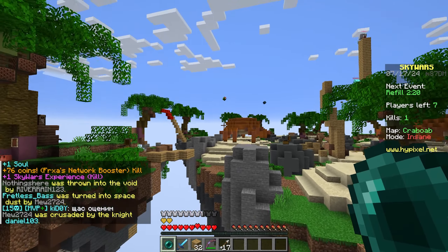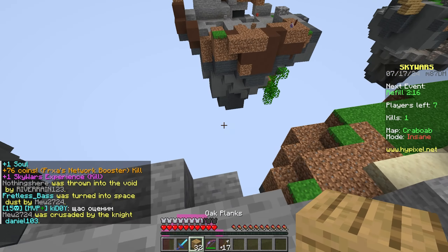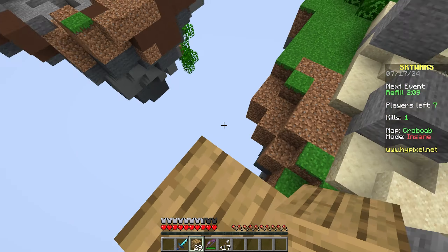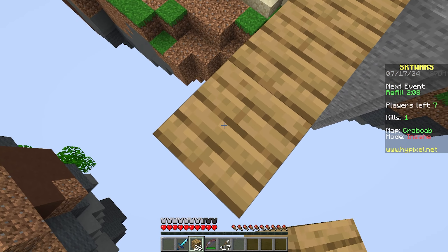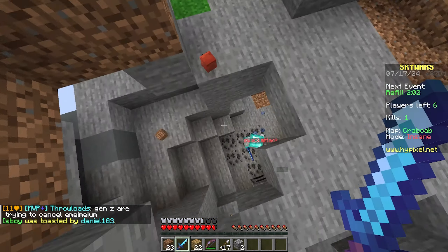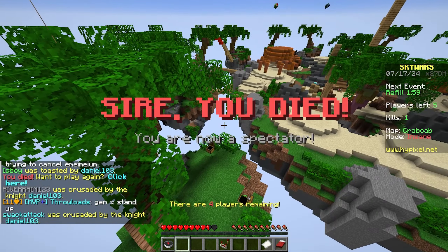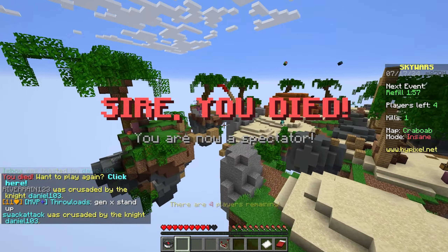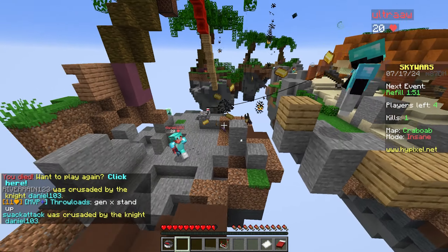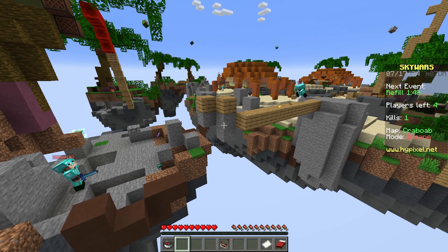We're going to go ahead and use an Ender Pearl. There is actually someone down there — we can see their name tag. Let's see if we can get the dub. Oh my goodness — we got rushed, someone else killed us, right when I was about to get that other dude. Anyway, shout out to that dude. That's going to officially wrap up this video. If you guys have enjoyed, make sure to go like, comment, and subscribe, and I'll catch you in my next one. Bye, guys.